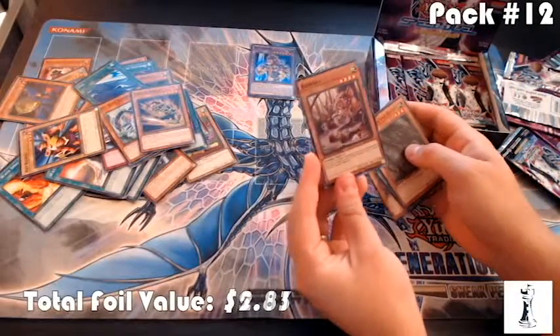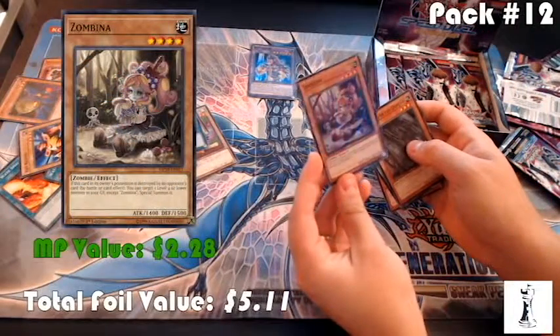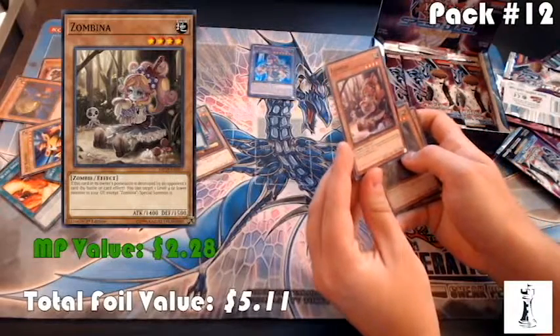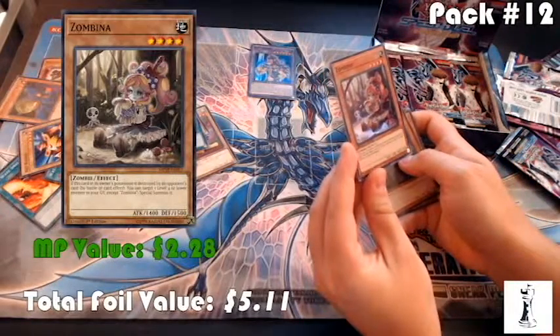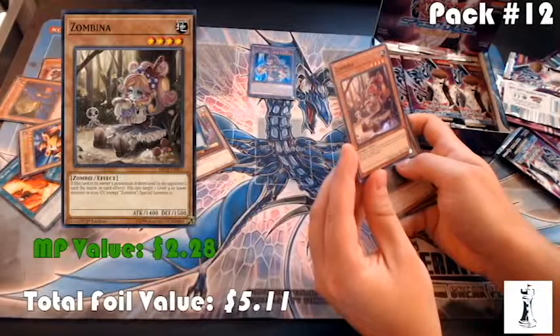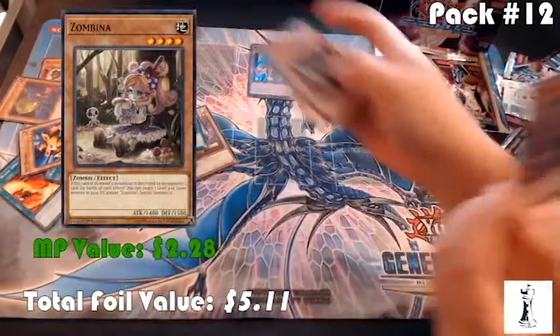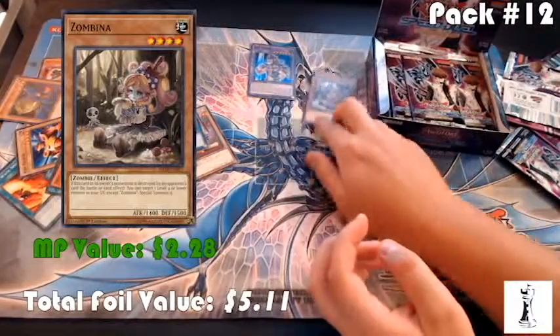Zombina! Zombina right now is about $2.50. This card — in its owner's possession, destroyed by an opponent's card, you can target a level four or lower monster in your graveyard except Zombina and Special Summon it. So it helps you recycle monsters in a zombie deck.